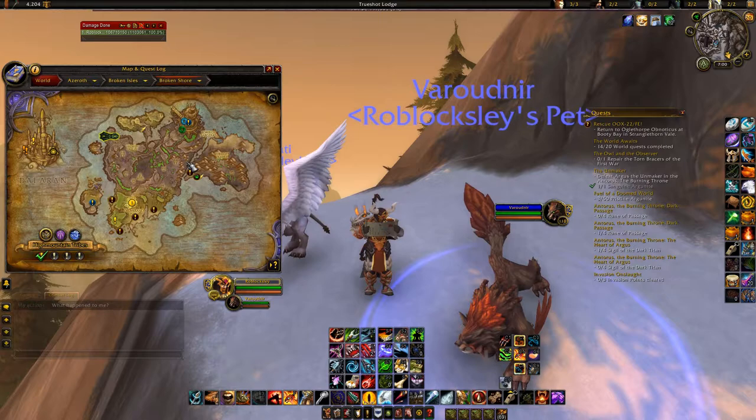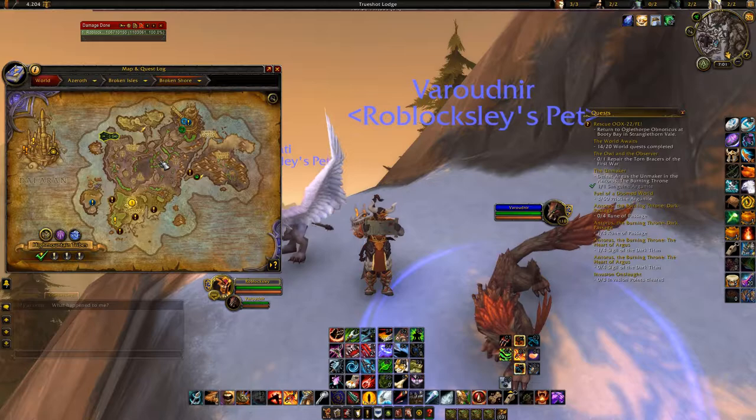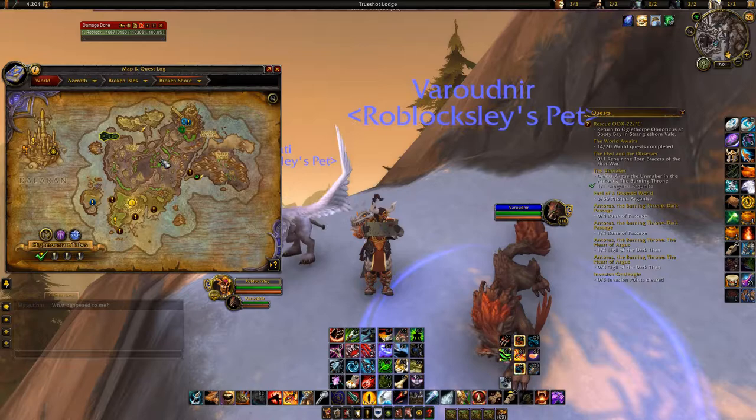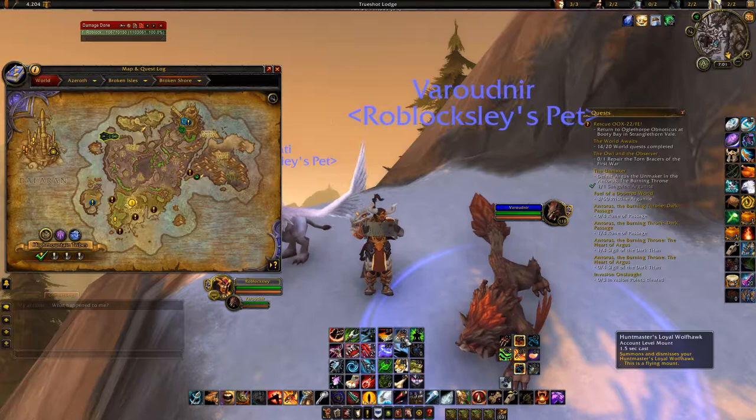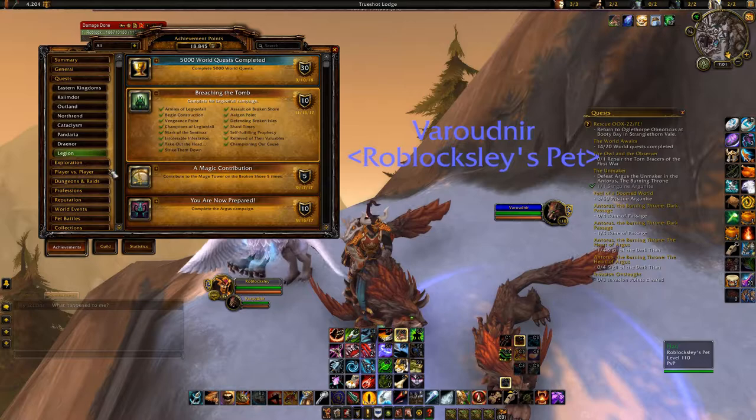Once you get this achievement completed, a new quest will be offered to you in the Broken Shore called 'A Golden Ticket,' which sends you to your Order Hall where you will get the quest 'A Knight of the Wilds.' That is the quest you need for this requirement, and it's also the quest where you get your Chameleon mount.